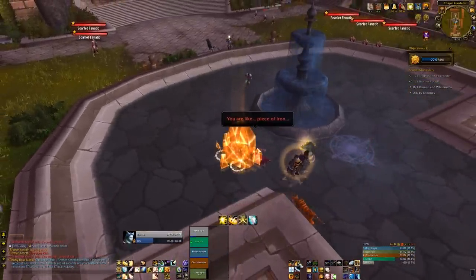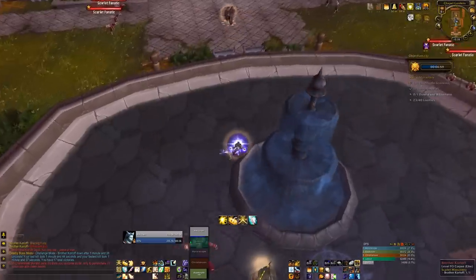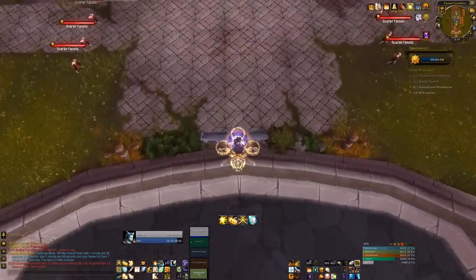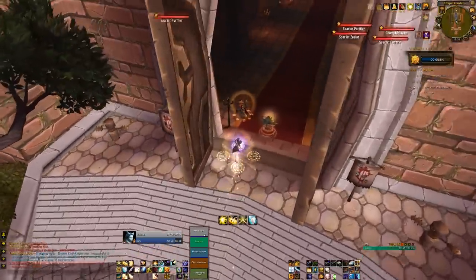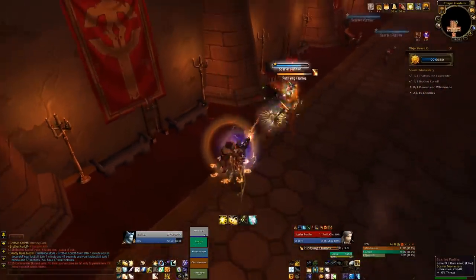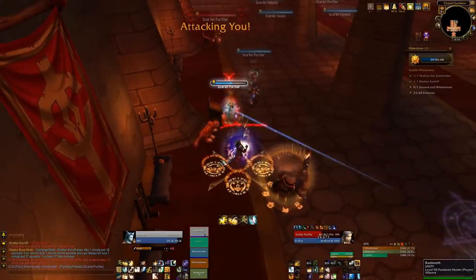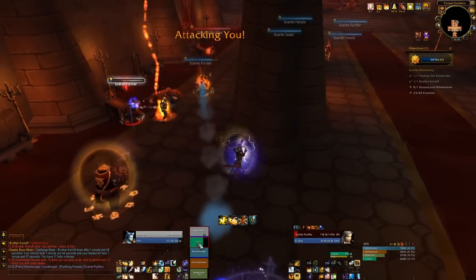Now you want to run straight into the cathedral, and you need to make sure you're in between those two groups or you will aggro - it's a very tight line. Line yourself up between those two benches and run between those two lines and you should never aggro. We go straight to the left and pick up these two purifiers. There's also a patrolling purifier, and he was in just the right spot for us to aggro right away.